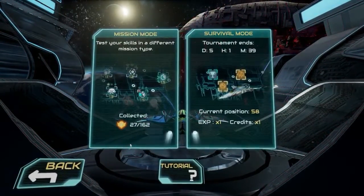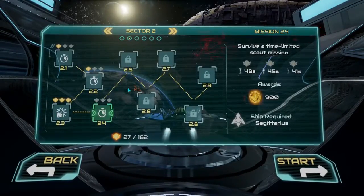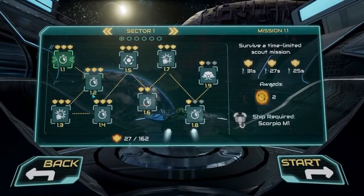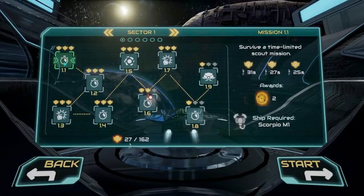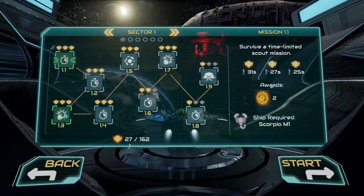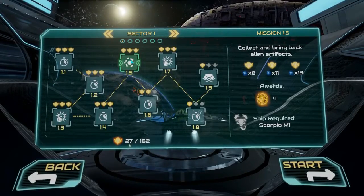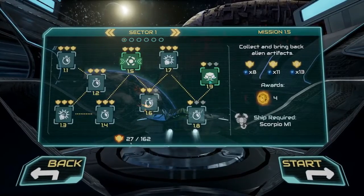There are two different game types — mission mode and survival mode. The mission map is the second thing that made it feel like a mobile game, with different sectors at the top and levels like 1.1, 1.2, 1.3, 1.4 and so on. There are about four mission types per sector: a timed run where you get to the end as quickly as possible, a block-destruction mode where you shoot and explode lava cubes, a gathering mode where you collect alien artifacts, and a boss mission for each sector.